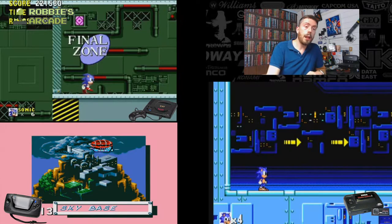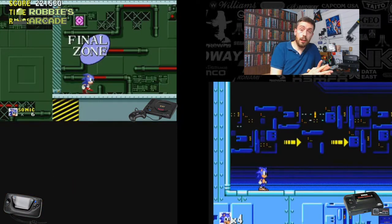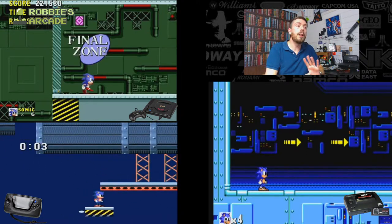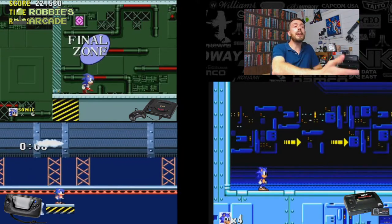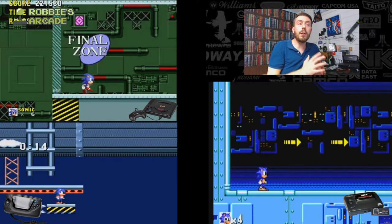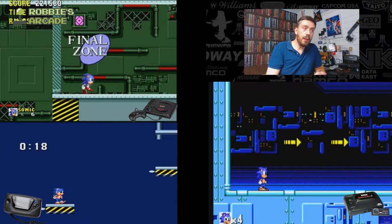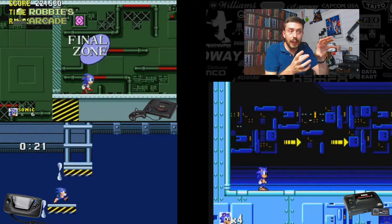Without further ado, let's look at the Game Gear version on the bottom left. At the Sky Base, there are several levels not even in the Mega Drive version — they had to come up with brand new levels in a number of places. In this version, there's this weird propeller thing going on that carries you through to the later levels. The sprites you can see are very, very different, and the music is also very different. There's no score on screen, you've got your lives there, but it seems to take up a lot more space.